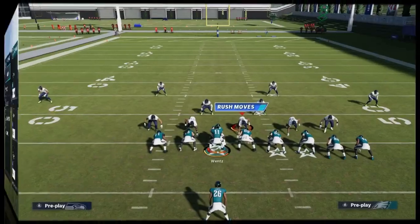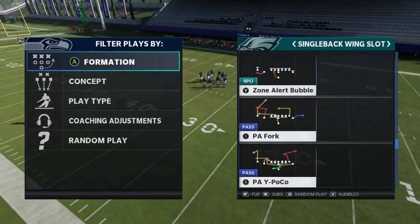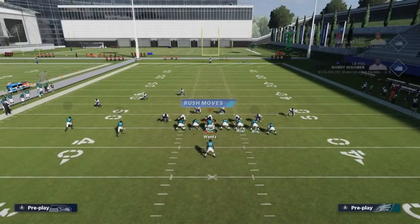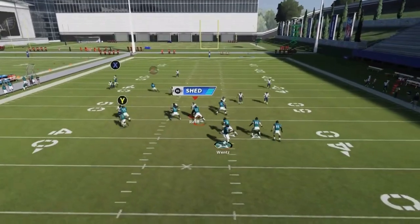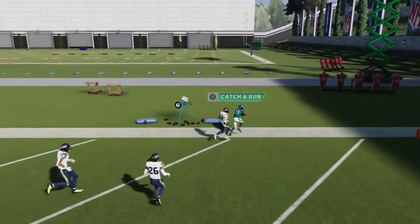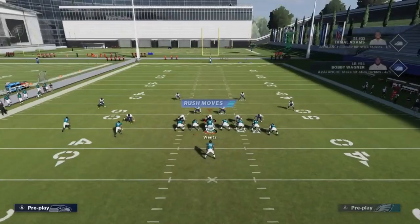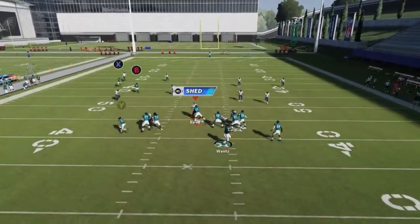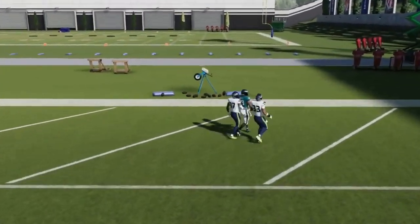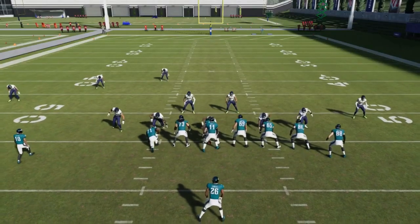Next up we got the PA Fork. Against cover three, block the RB route, give yourself a wall of blocking, and wait for the X route to cross the safety. It's an easy one play touchdown with excellent blocking if you block the tight ends. You get behind that wall of blockers, throw it up the alley once he crosses the free safety. Easy one play touchdowns against cover three and cover four just by putting somebody on the block.